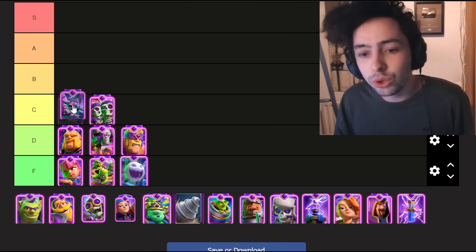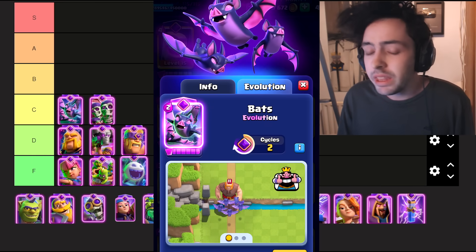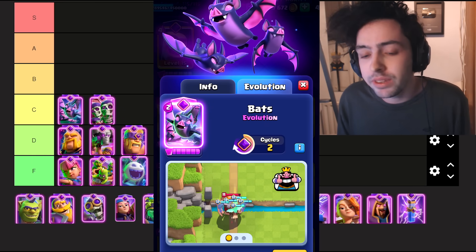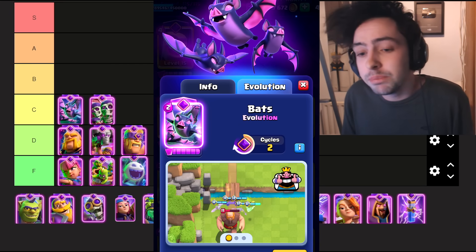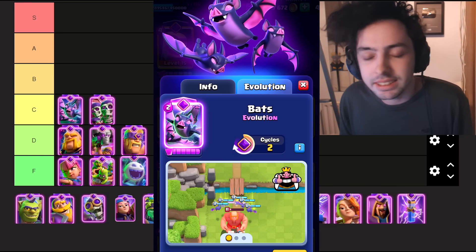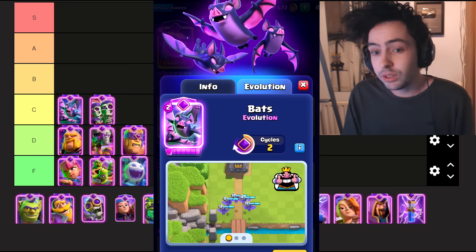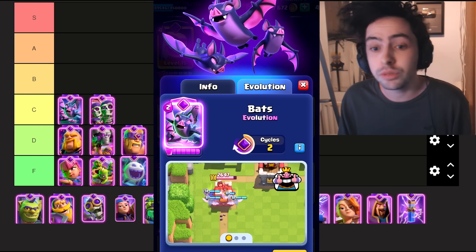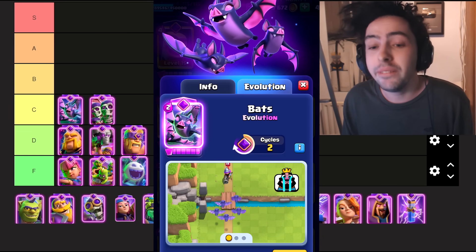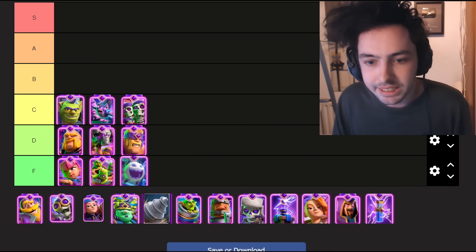Moving on to the Evo Bats. The Evolved Bats can pop off — when they've gained that extra bonus health, they become a bit scarier, like minions. However, if your opponent is smart, they know you have Evo Bats in cycle, and they will just zap it away the moment they see them. I honestly feel like the Evo Bats should have some extra starting health just to survive a small spell, and that would make them very viable, but right now they are just mid.